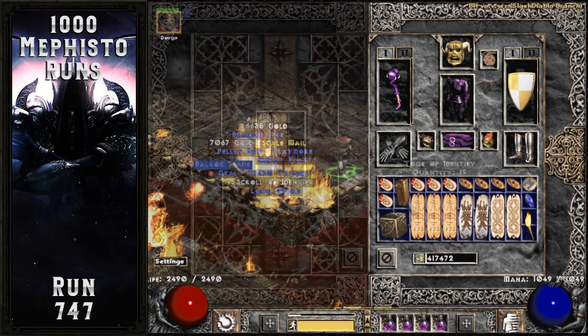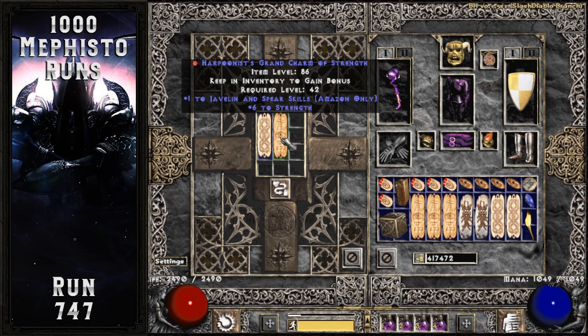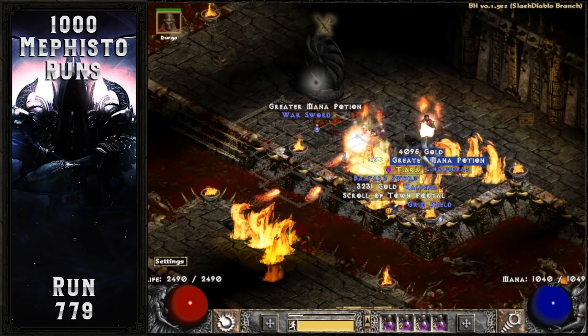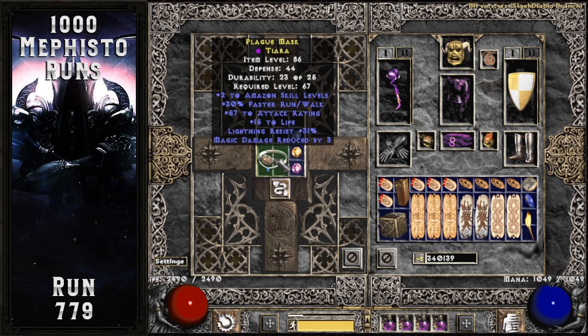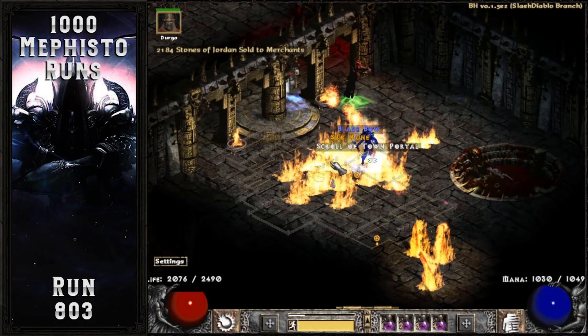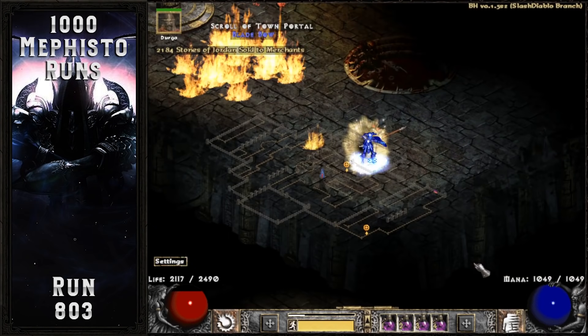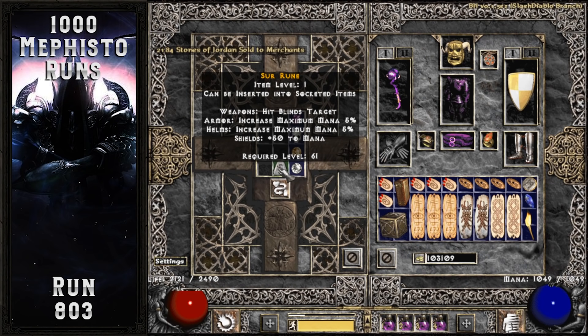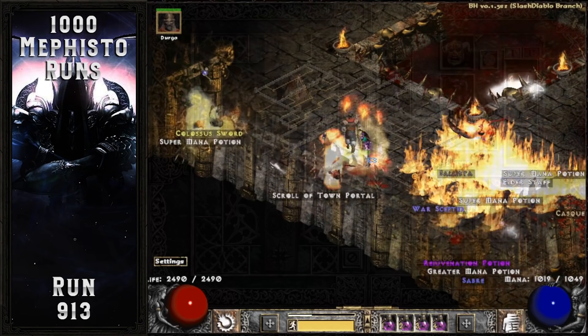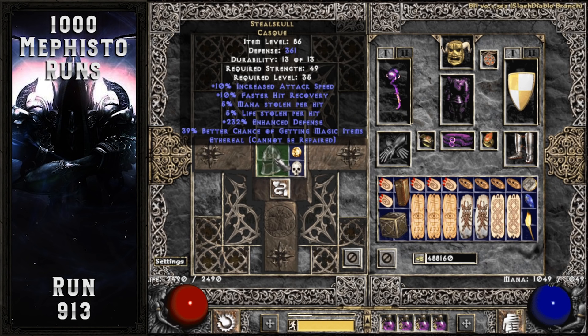Followed by a nice skiller about 100 runs later, rolling 1 to Javelin and Spear skills with plus 6 to strength. A really interesting circlet drops from council members on run 779 — 2 to Amazon skills, 30% faster run/walk, with attack rating, life and lightning res. Not sure which build would benefit most but it's a cool drop. The final high rune of this 1,000 run project drops off the super unique Void Bringer — a Sur rune. I've never dropped this rune off a monster before, so it was a pretty exciting drop. The very last noteworthy drop comes from a Bloodlord on run 913: an ethereal 39% MF Steel Skull — a really cool helmet to equip on your mercenary when trying to minimax your total percent MF.